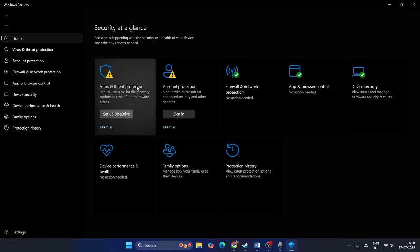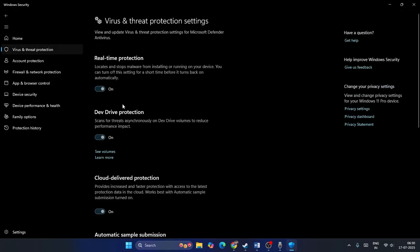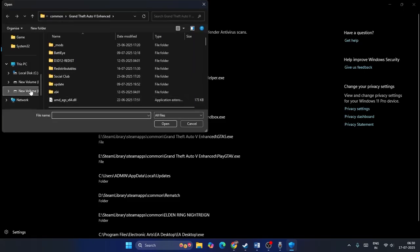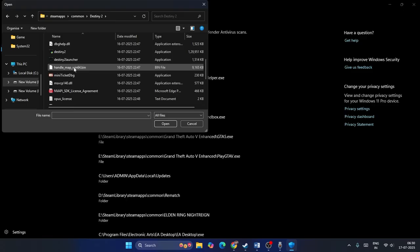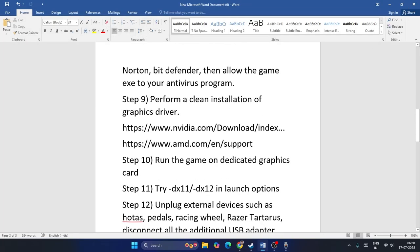Also add exclusions in Windows Security. Open Windows Security, click Virus and Threat Protection, scroll down to Manage Settings, then Add or Remove Exclusions, go for Yes. Add an exclusion, select File, navigate to your Steam library, Steam apps, Common, Destiny 2, and add the game. Similarly add the BattlEye folder as an exclusion as well.